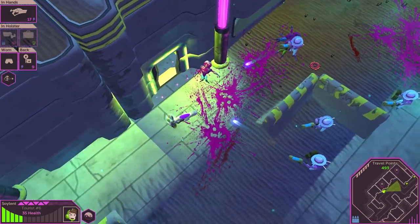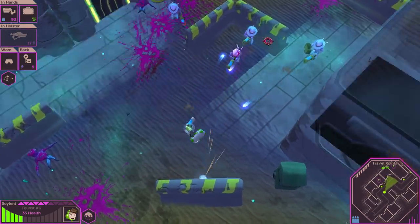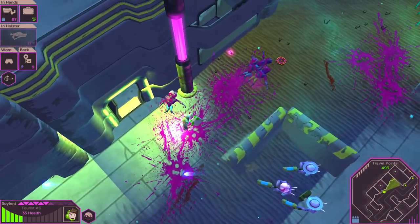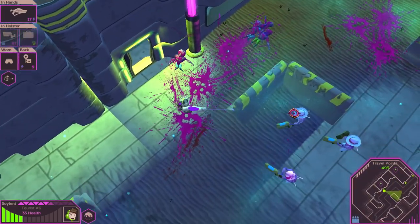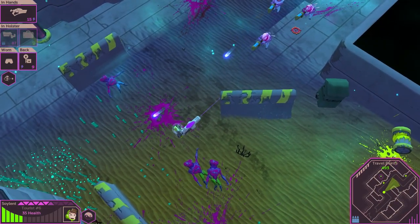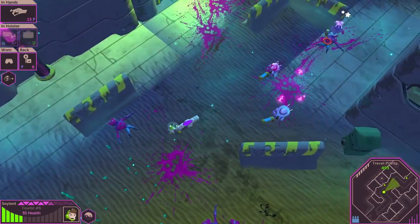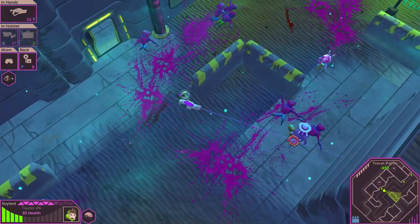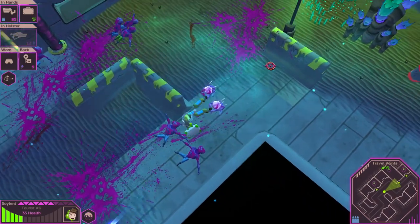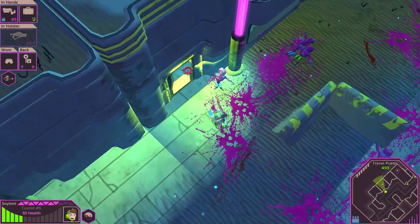I want to get all this health back up just a little bit — my health is definitely low. I have some trouble on this level even though their bullets are exceedingly slow, at least for bullets. There we go — twofer. That'll work. I just want to get all of the stuff that they drop. Much Soylent. There we go, knock them out with my briefcase.